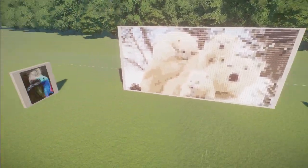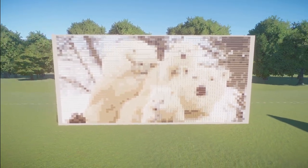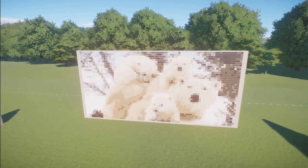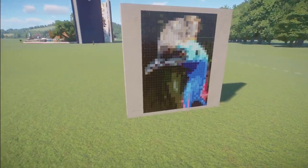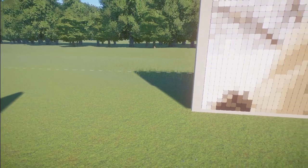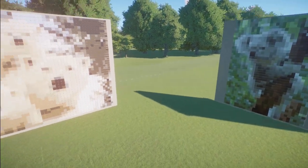We have three pixel arts done here by Shenanigan. The first one is called Big Polar Bear with Cubs pixel art — you can bring this into your zoo for right around $32,000. Then we have the Cassowary Portrait pixel art for right around $12,000, and then the Koala pixel art for right around $6,000. Great job on all of these pixel arts.